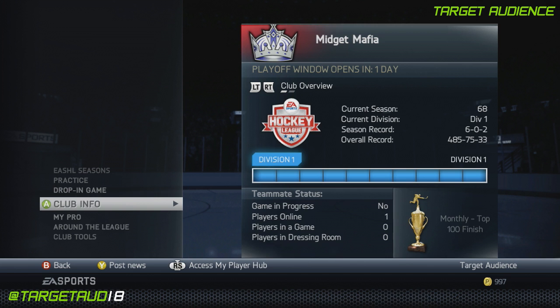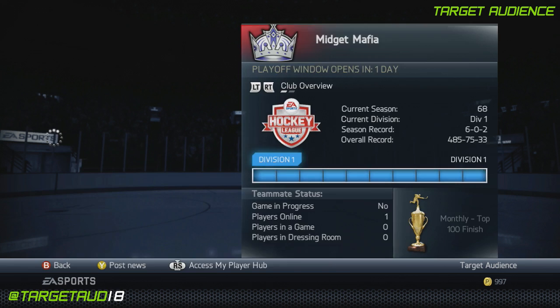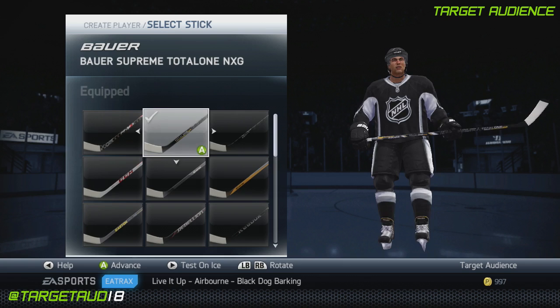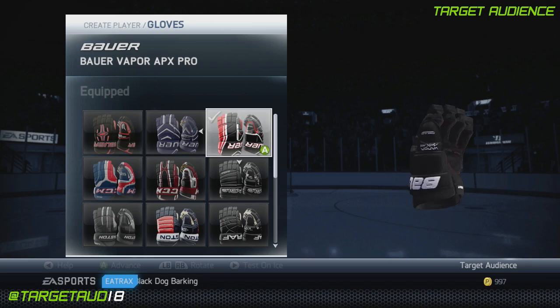Let's look in here and see how close I got him to his actual appearance. Built him as a left wing because Milan Lucic is a left winger. For the stick, he uses the Bauer Supreme Total 1. For the skates, he uses also the Bauer Supreme Total 1. For the gloves, he uses the Bauer Vapor APX Pros. And for the helmet, he uses the Bauer 5100.